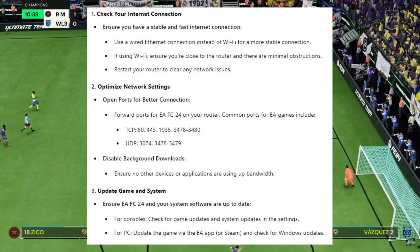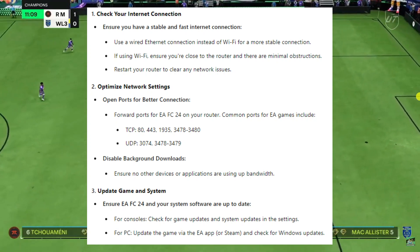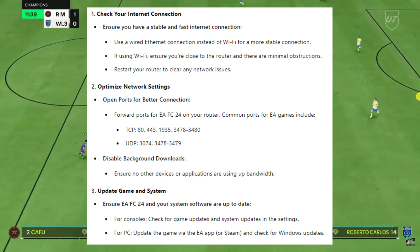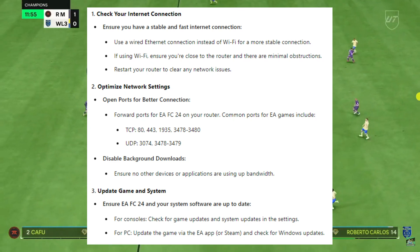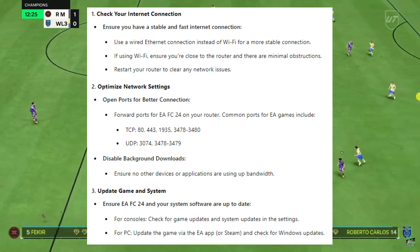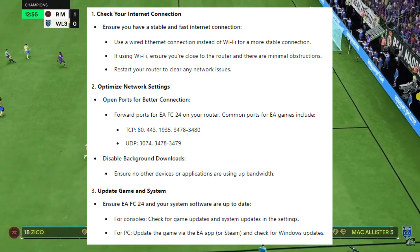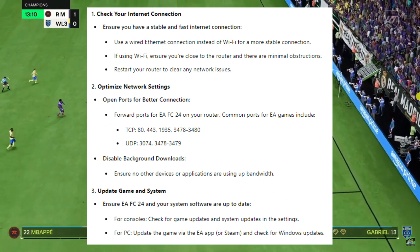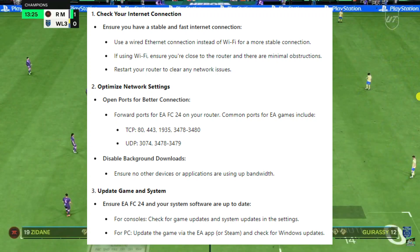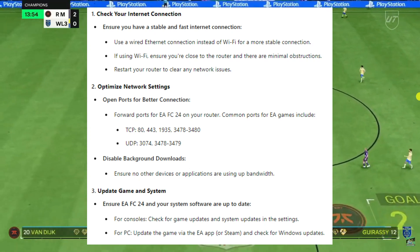Next, I would recommend optimising your network settings — you want to open your ports for a better connection. Forward ports for EAFC 24 on your router. Common ports for EA games include TCP 80, 443, 1935, 3478-3480, and for UDP it's 3074 and 3478-3479. Also ensure that no other devices or applications are using up bandwidth.